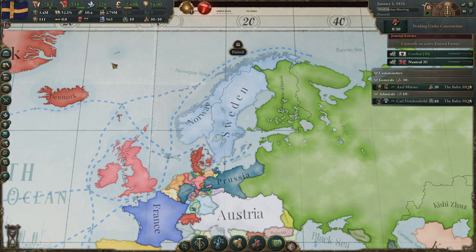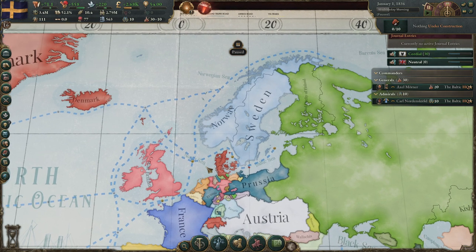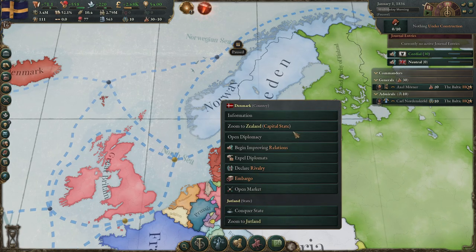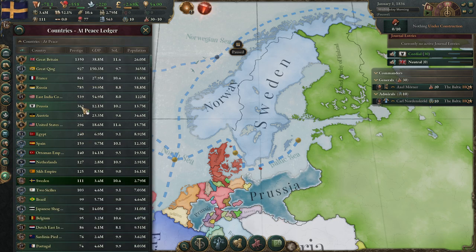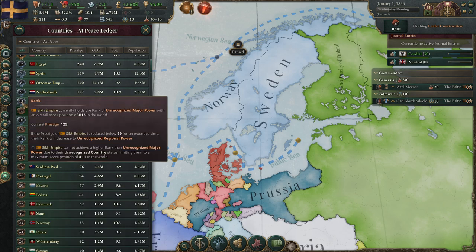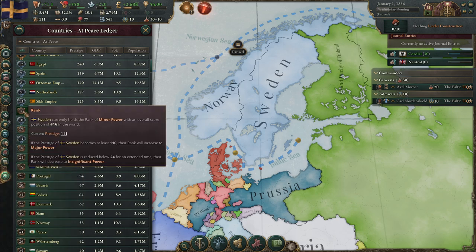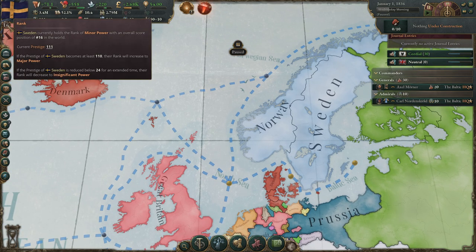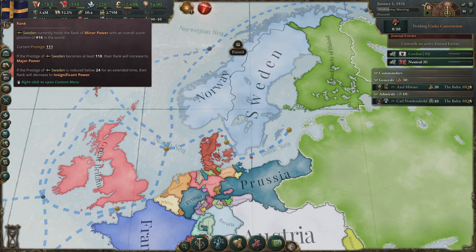At the start you want to see if you become a major power. We want to puppet Denmark, but right now we cannot because we are a minor power and Denmark is also a minor power. Once you become a major power you can facilitate — puppet — a minor power. Luckily, at the start of the game this happens almost always, so we should be able to puppet Denmark almost instantly.